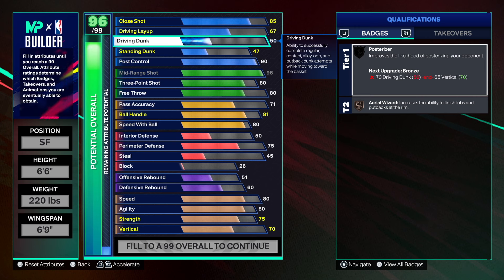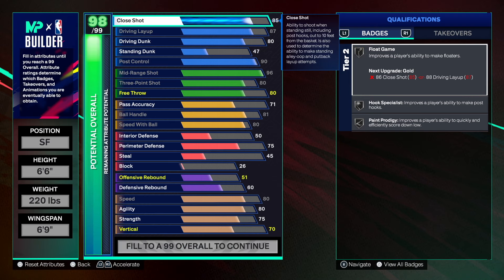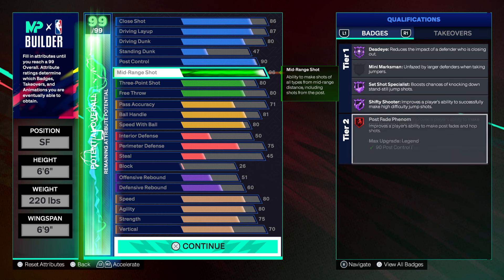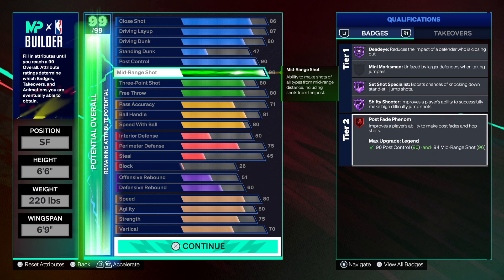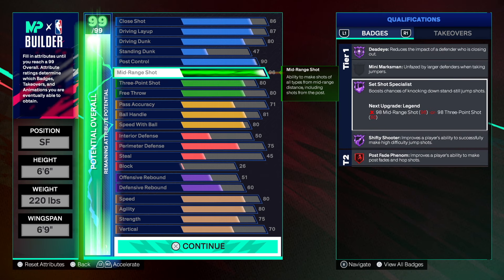Now we're going 47 on standing dunk to get all standing dunk animations, 80 on driving dunk — that's what he had — and then 87 on layup. The rest goes to close shot to get Float Game on gold. Look at this build!